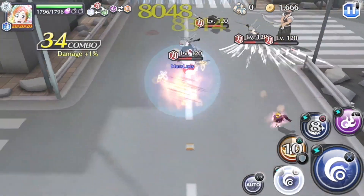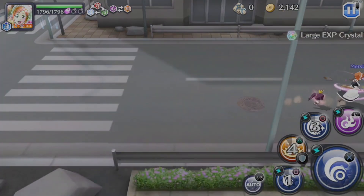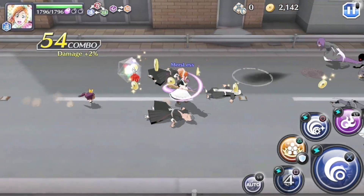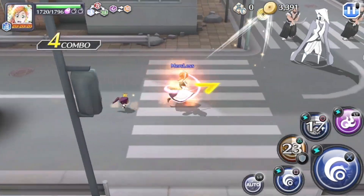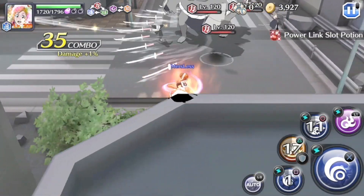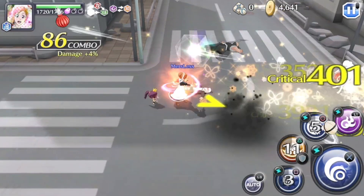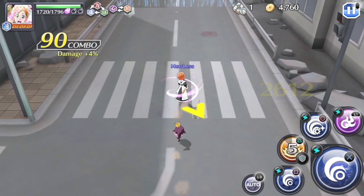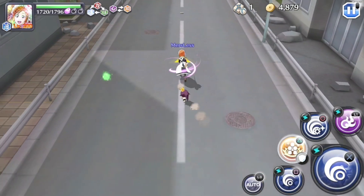Not much to say about this character besides her just really being a support unit. You really want to keep her at full stamina just because of that extra recharge reduction for her strong attacks. Her SA2 is great — booster, enhanced her, multibarrier is really good. I lost my full stamina — I guess I just took way too many hits. I had all five hits on my barrier and used them all up. I lost my full stamina boost and that increased strong attack reduction, but I'll get it back.